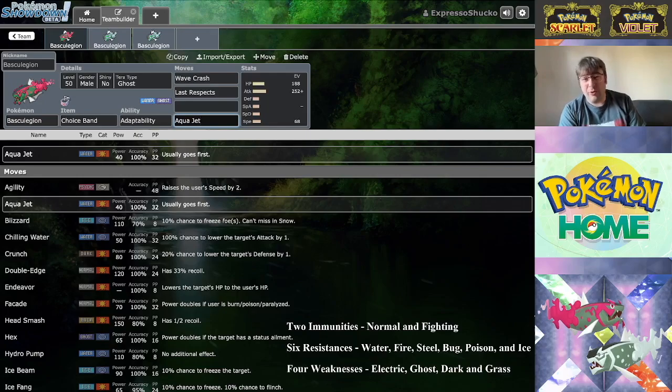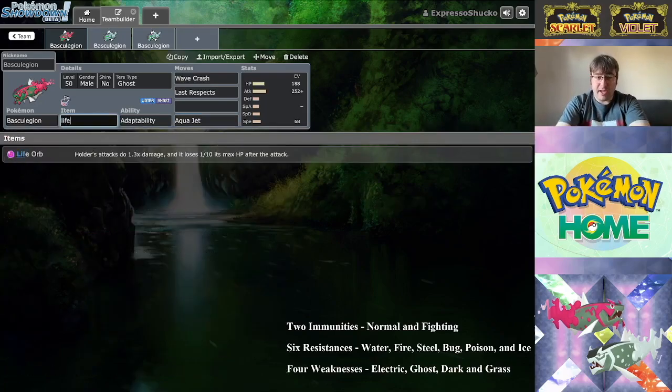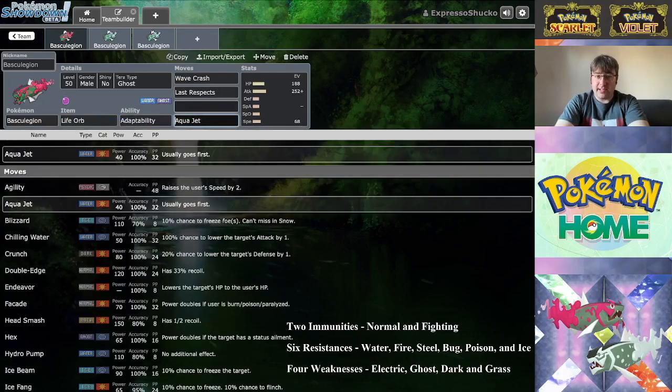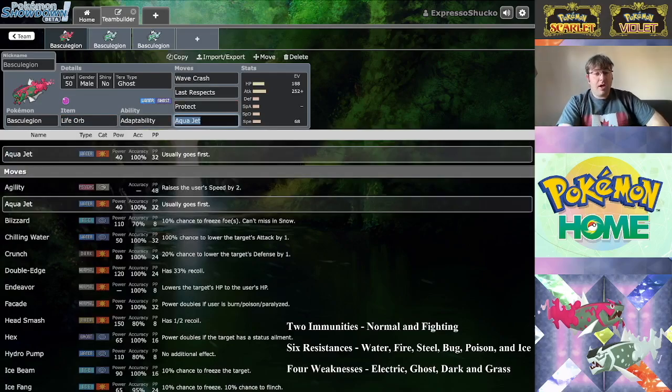If you want to run a Life Orb instead of Choice Band, Protect is the big call there — it gives you the option to save yourself. That's the main consideration for male Basculegion.